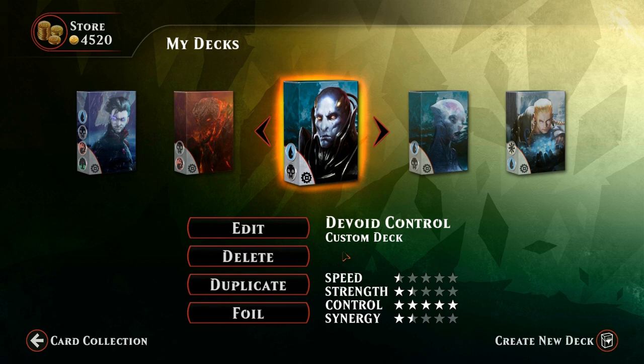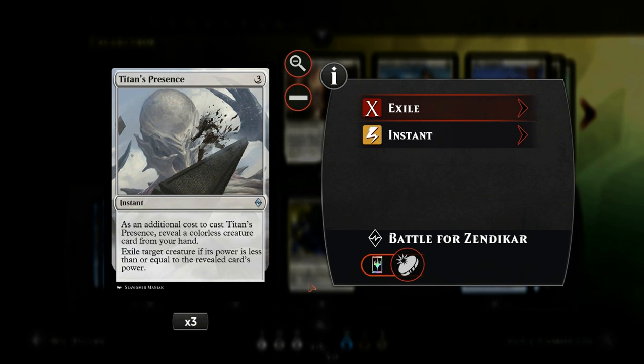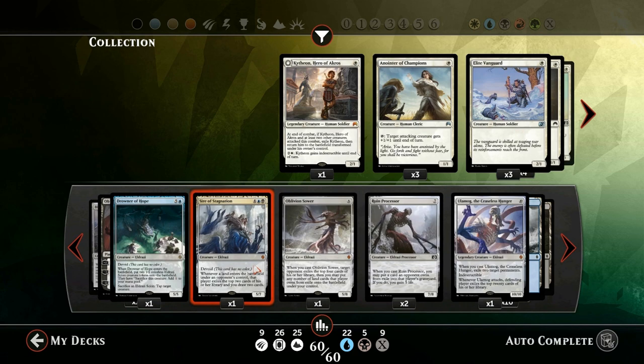Hello and welcome to another Magic Duels gameplay. Today we're taking a look at a blue-black control deck running a bunch of the new Devoid cards from Battle for Zendikar. One of the build-around cards is Titan's Presence, a three mana instant where you reveal a colorless creature card from your hand, then exile a target creature if its power is less than or equal to the revealed card's power. Instead of relying on Sphinx's Tutelage, we'll be casting giant Eldrazi to turn on Titan's Presence.